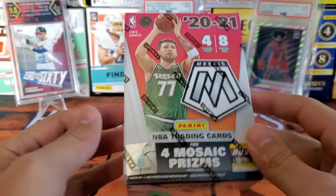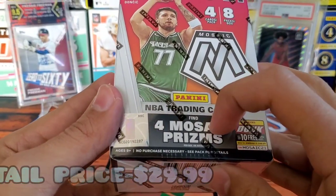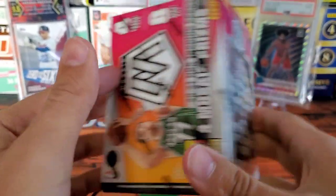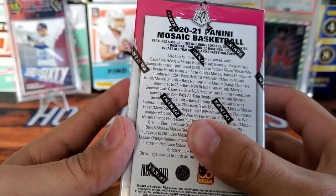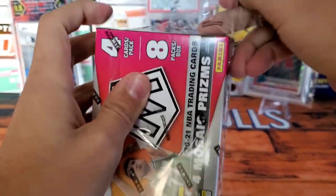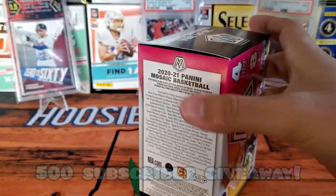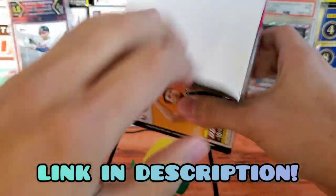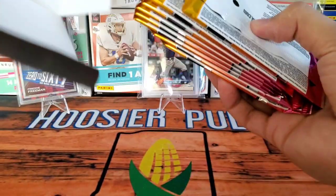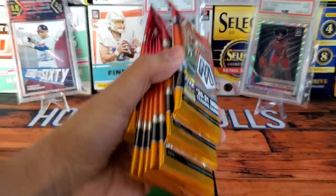It is now time for the Mosaic blaster box opening. This retails for $29.99 at Target — you get four cards per pack, eight packs per box. It says find four Mosaic prisms per box and the blaster exclusive Mosaic orange numbered to 25, which is super rare. Thanks so much for watching — definitely hit that link for my 500 subscriber giveaway. First prize is that PSA graded Joe Burrow rookie card. It's completely free — go ahead and enter.